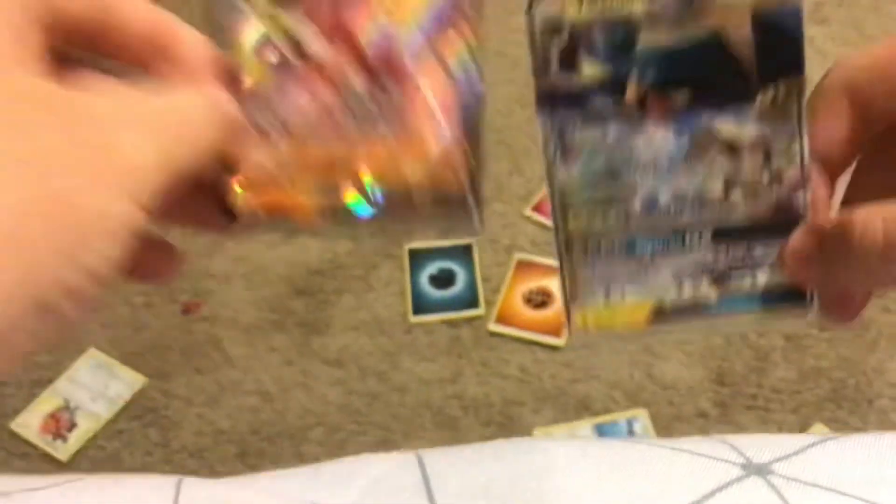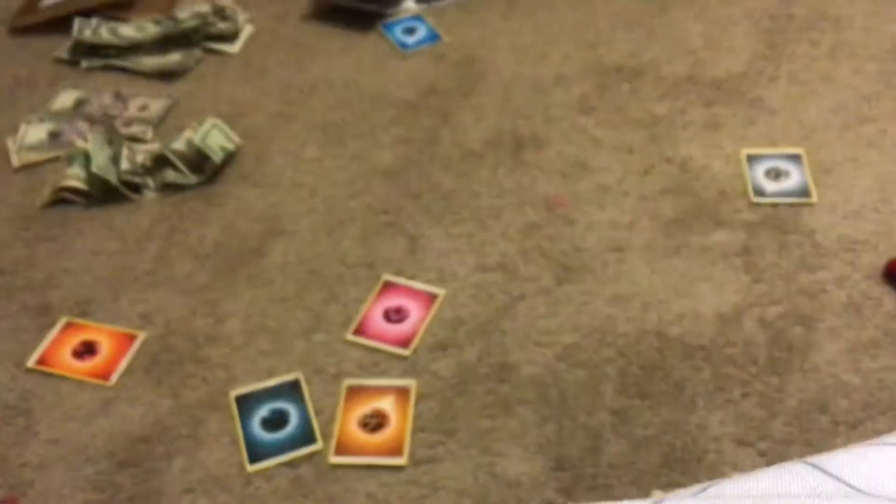So that's gonna be it for today's Pokemon opening. Today we got one pull from each series — Vikavolt GX from Guardians Rising, and a Single Strike Urshifu V from Battle Styles. Those are our pulls for today. That's all for today's video, guys, and I'll see you next video. I don't know when it's gonna be, but see ya!